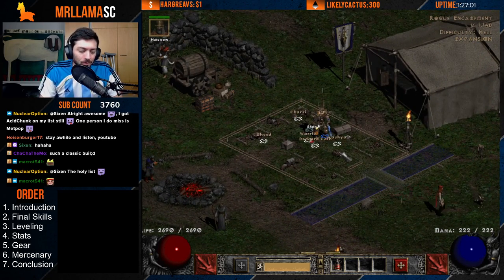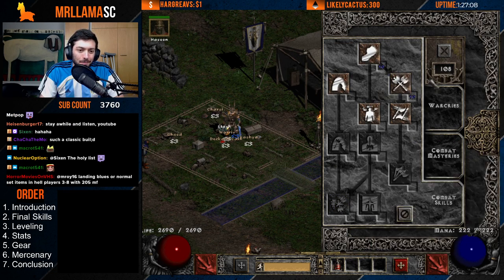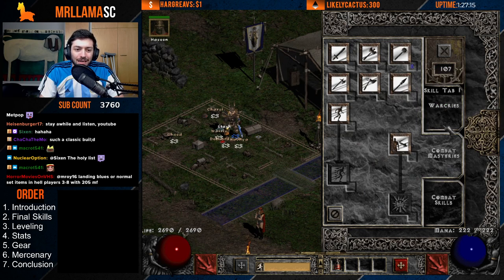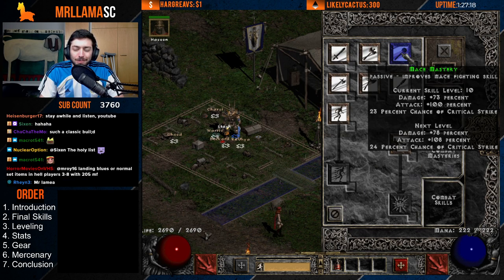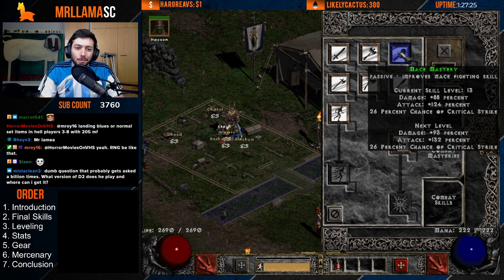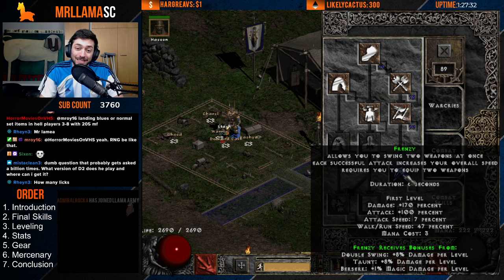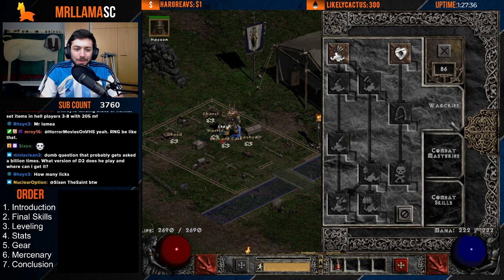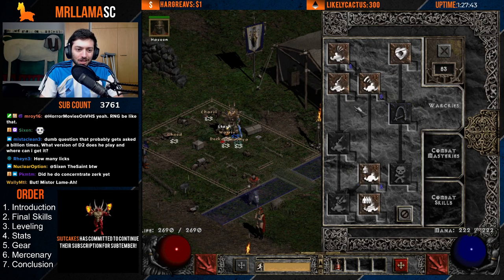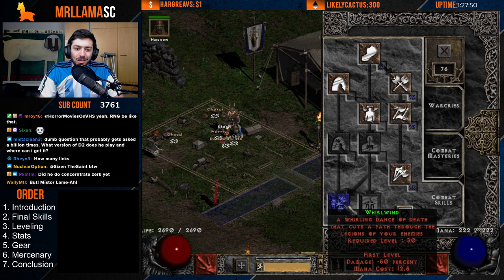How do you get there? Well, you can't even get to Whirlwind until level 30, so I'd definitely recommend using some sort of double swing barb to start. Level up with bash, then points in whatever mastery you're using. Keep putting points into your mastery back and forth until you get to around level 24 where you can get into Frenzy, Increased Speed, and Battle Orders. You can also get a point into Battle Cry for lowering defense, then keep going with Frenzy until you hit level 30 for Whirlwind.